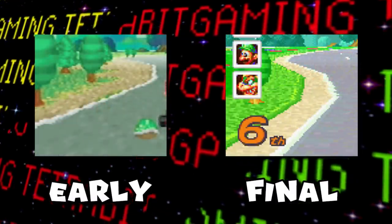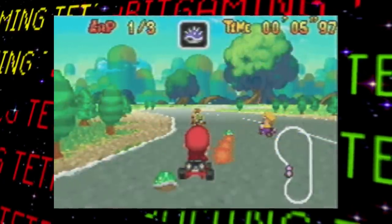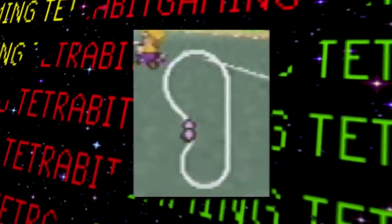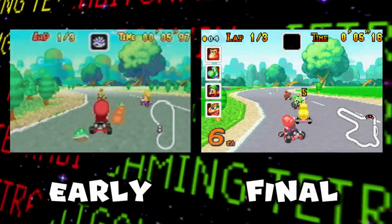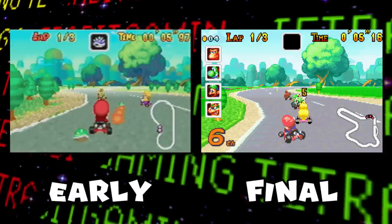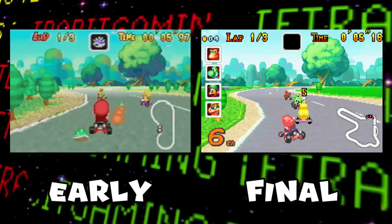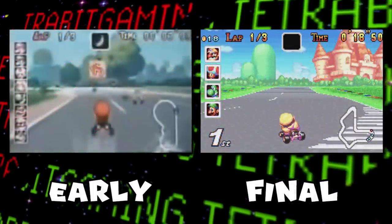The way the sand and grass is seen on the sides of the road is different. This appears to take place in a scrapped circuit track, as no track in the final game has the layout seen in this mini-map. And probably the biggest change of them all is that the character graphics look quite different here — it looks like the original plan was for them to have big heads, and honestly, I don't hate it.